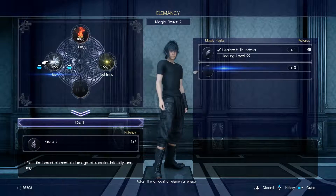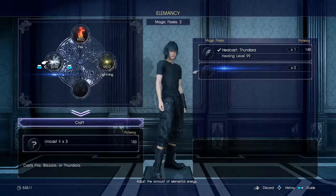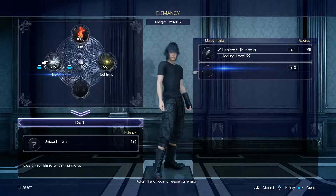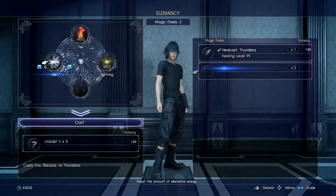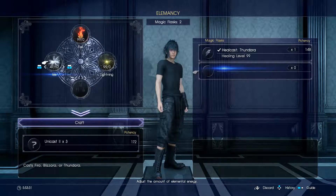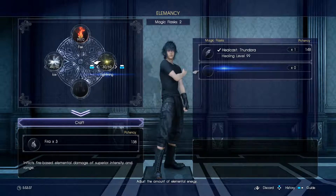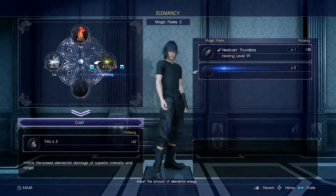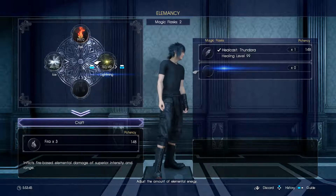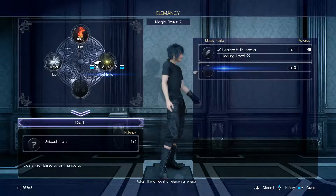There's a 50% limit. As soon as you hit over that cap, it turns it into Unicast. Unicast pretty much is as it says at the bottom — it has a random chance of casting either one of these spells. You can get away with doing this if you want to go about 50 with each spell — close to 50 at least. You can put in, say, 50 or 49, but once you go over, it goes back to Unicast.